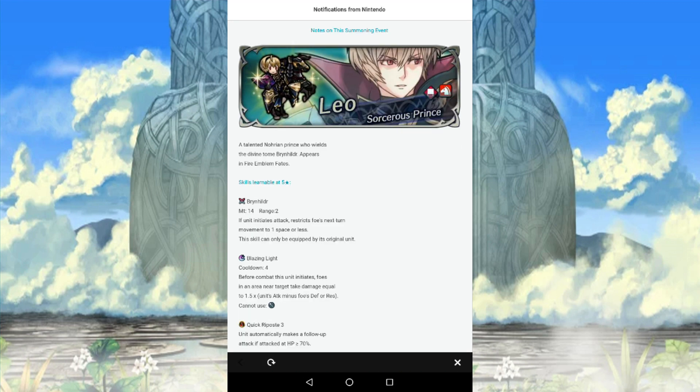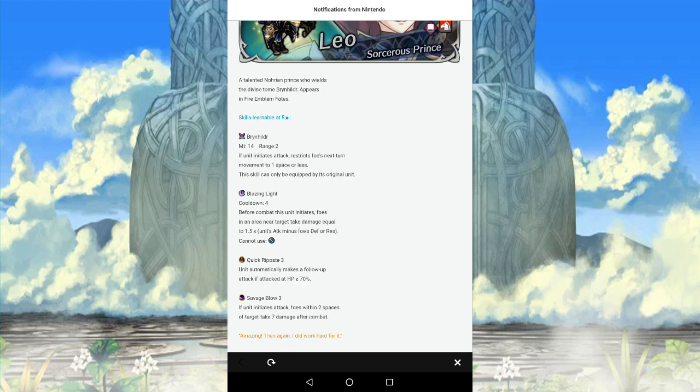Namely Soarin', Erika, and Leo. Leo is the only 5-star unit that is 5-star exclusive in this banner, so if you're going to go for him, be aware of that. Brynhild — or Brynhilder, whichever you prefer — when you upgrade it, it changes from that gravity effect to something very similar to how Leo worked in Fates: if he's up against a magic foe, it reduces the damage from the foe's first attack by 30%, which is actually pretty decent. If you upgrade it even further, it will stop bows, daggers, magic, and staff units, as long as Leo's defense is greater than the foe's defense — it'll stop follow-up attacks and things like that.